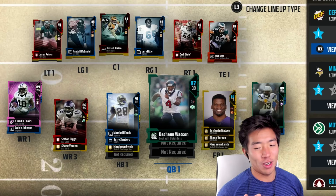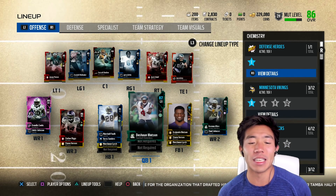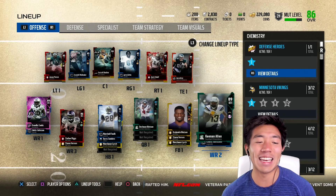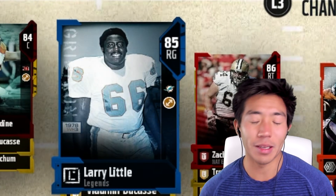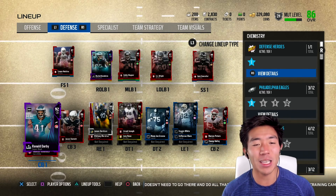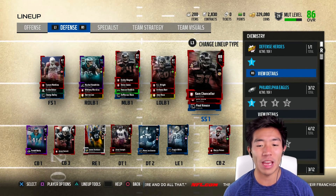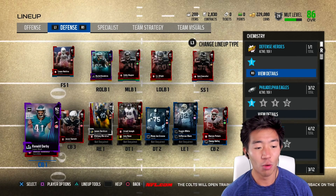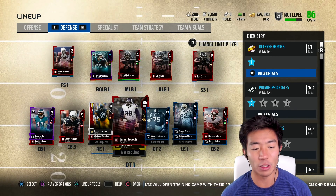The team has a lot of work that needs to be done, but we're going to get into another episode in a few days. Our commander in chief for the offense is Deshaun Watson because I'm a huge fan of him. We have Marshall Falk at running back, Stephon Diggs, Brandon Cooks, and Keenan Allen. Offensive line: Jason Peters, Randall McDaniel, Russell Bodine, Larry Little, Zach Streif, Zach Ertz the Super Bowl champ, and Cameron Bray. The best players on our defense are Michael Kendricks and Ronald Darby. We also have Honey Badger, Bam Bam Cam, Eric Reid, KJ Wright, Bobby Wagner, Deion Jones, Xavier Rhodes, Jason Verrett, Marcus Peters, Champ Bailey, Reggie White, Mean Joe Green, Linval Joseph, and James Harrison.